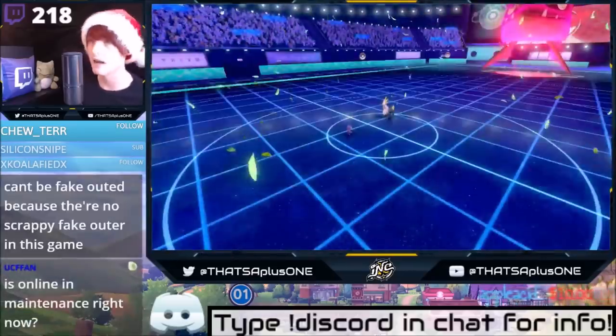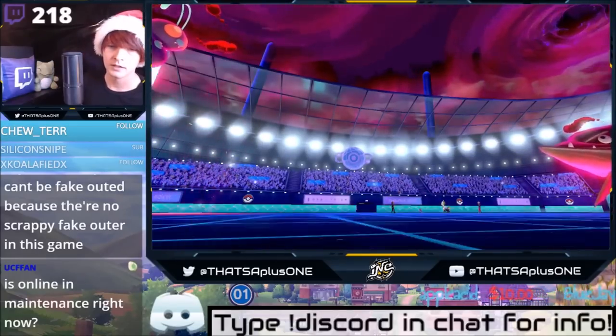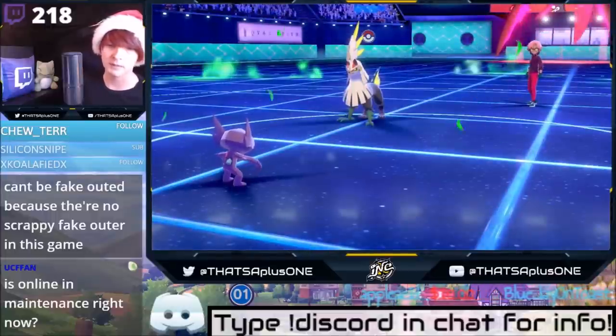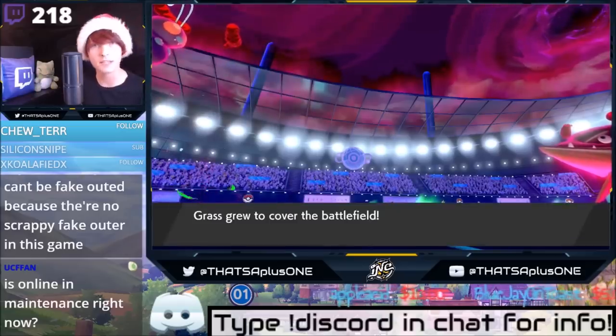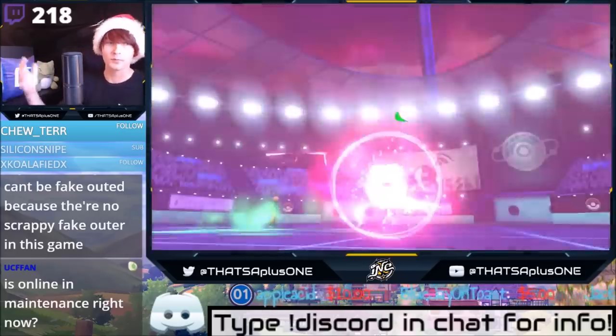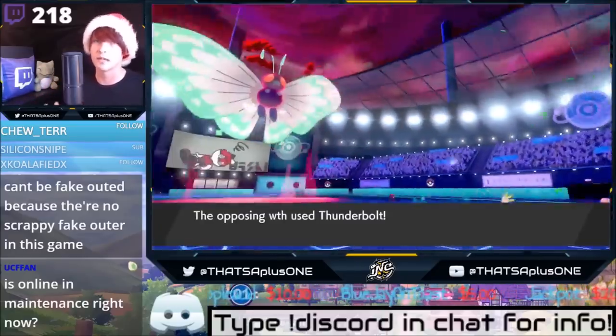They never expect it. And the reason we actually have a Grass attack is for Gastrodon. Sableye can't be fake-outed. You can't prankster taunt Sableye. Sableye has speed control that can't be stopped by other forms of speed control. Sableye's speed control says I will always do this as long as Sableye is on the board.